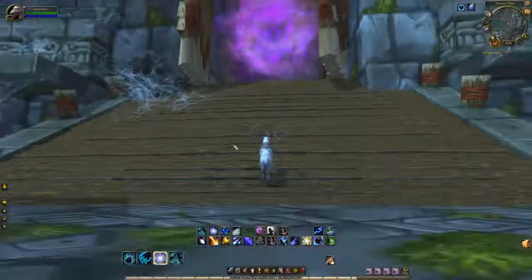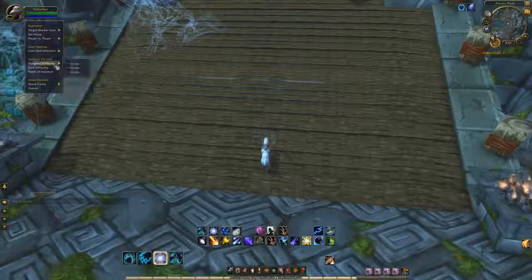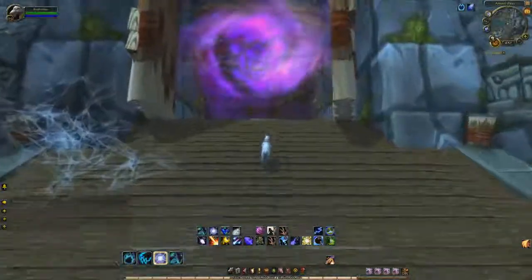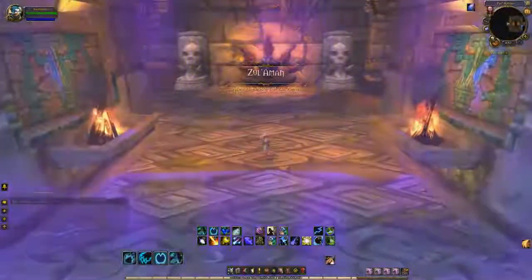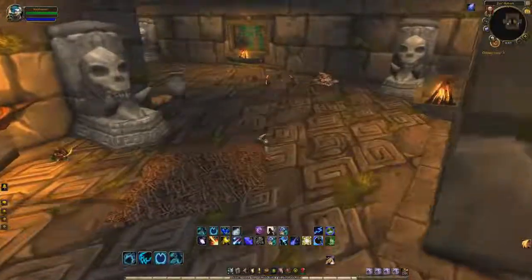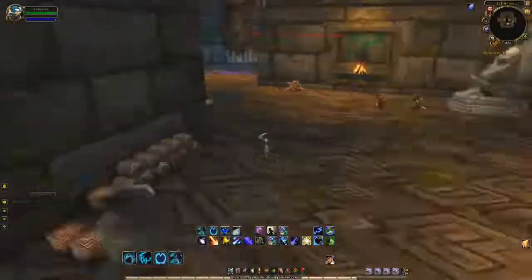We're going to run up to this dungeon. Before we even enter, we need to make sure that the dungeon is on Heroic. Make sure you set your dungeon and raid difficulty both to Heroic. Once we head in, there's a lore sequence — you have to talk to the guy that spawns at the beginning of the dungeon, hit a gong, and then you are able to actually enter the instance. Heroic mode is the only way that you can get the drops that we're looking for.